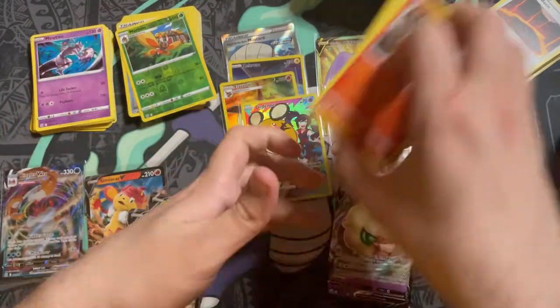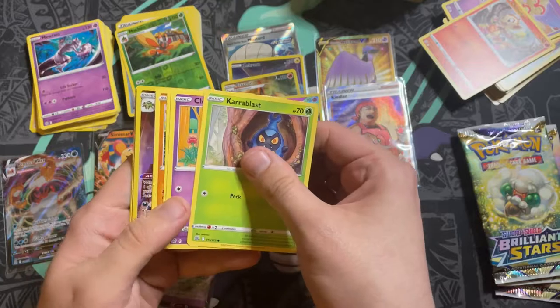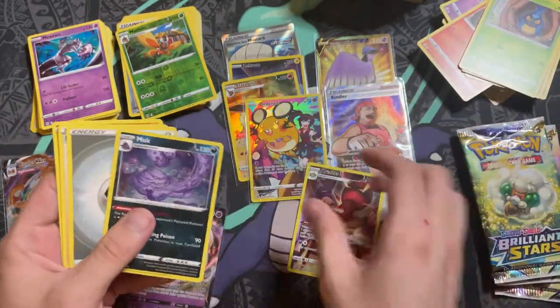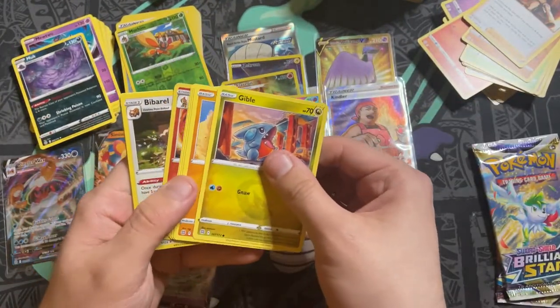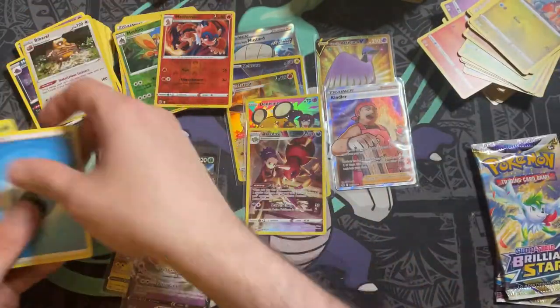Mothim reverse holo — that could be the end of the box. But we do have one more hit at least: an Ariados character card, and a Muk reverse holo. Then a Monferno reverse holo and a Bibarel holo.